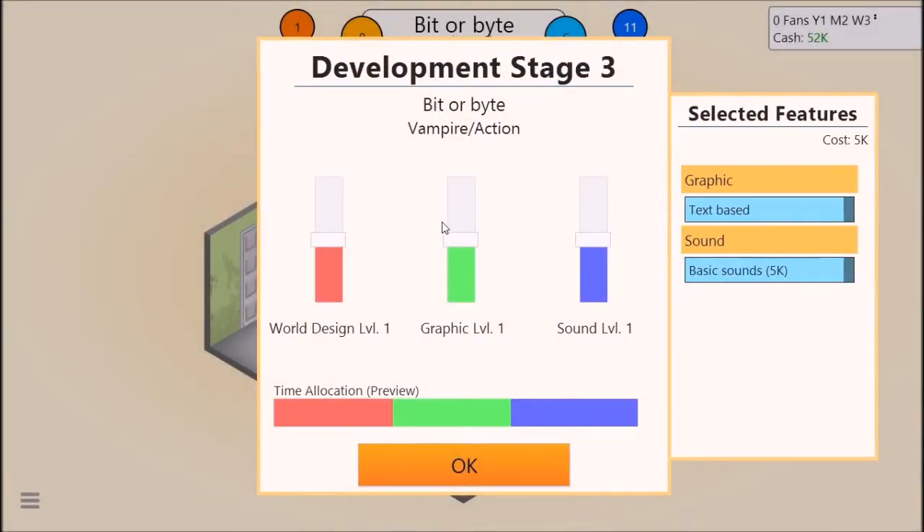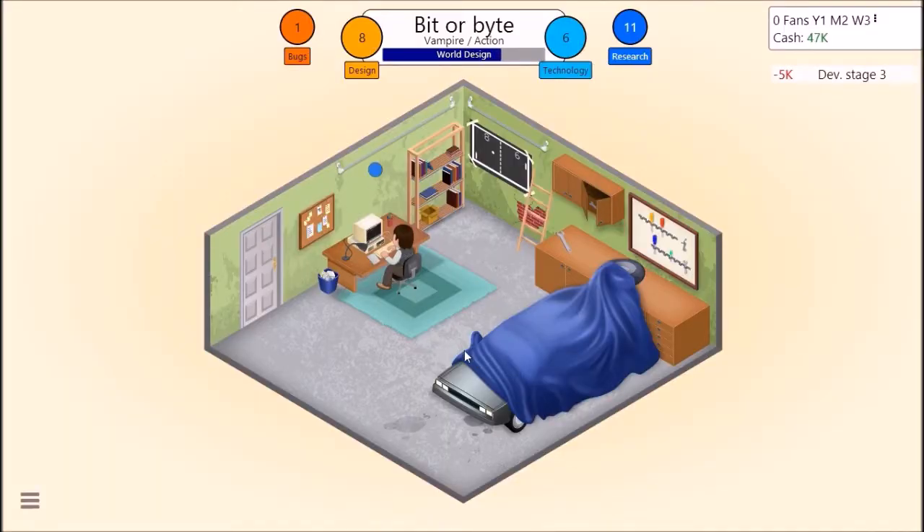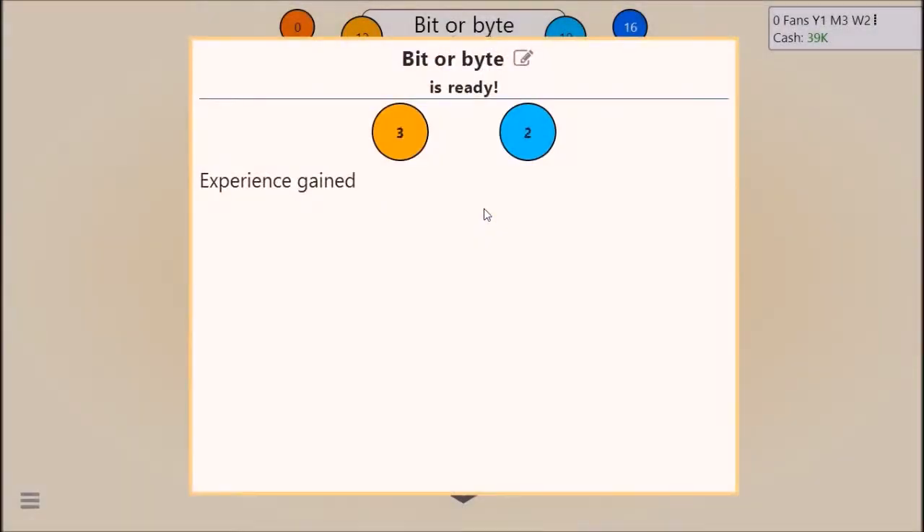We're gaining technology points. We will gain bugs which will have to be worked out at the end. See, there's a bug. We're doing text-based graphics with basic sounds. I want graphics to be good along with sound. We're generating our game here. After it's finished we're gonna work out the bugs and hit finish.